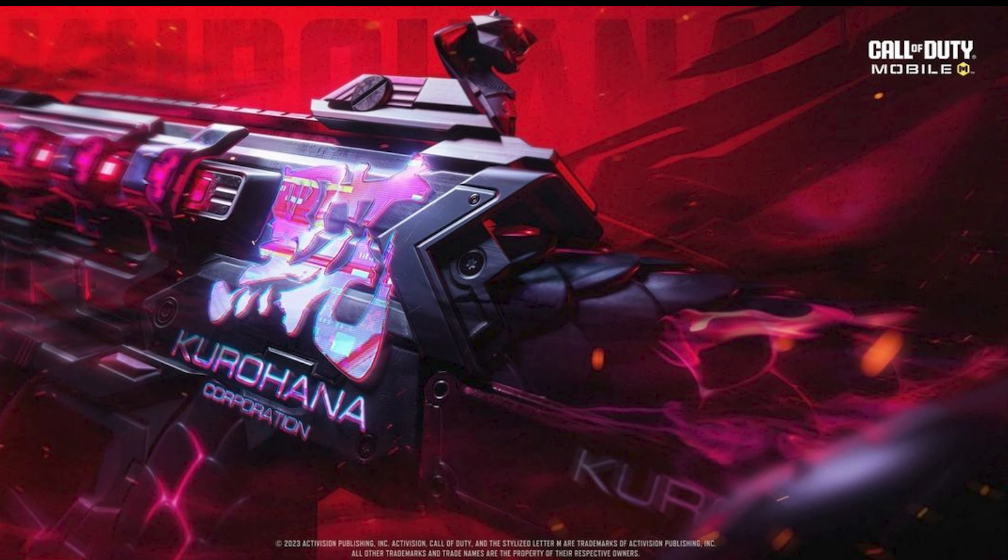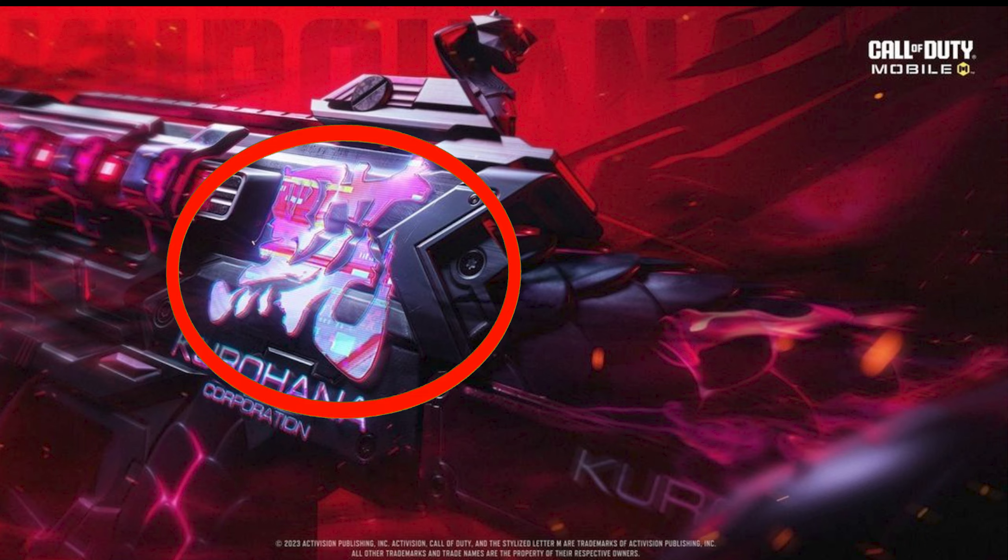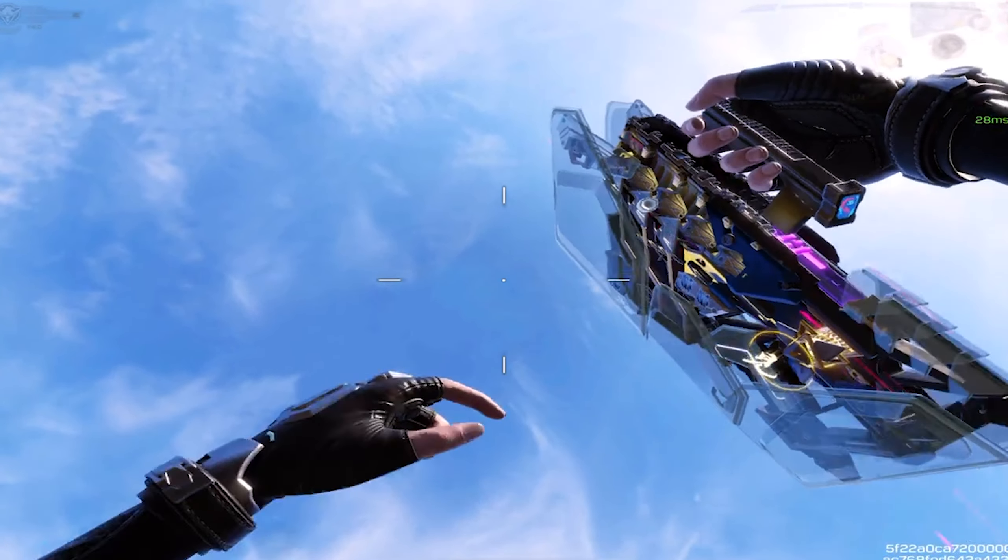After completing all the requirements, you'll unlock the Kurohanna crate in Season 11, which has the free legendary DR-H inside it. December is the month when everybody is going to get this crate, as that's when the new ranked series starts. So until then, we have to wait for this crate to drop.